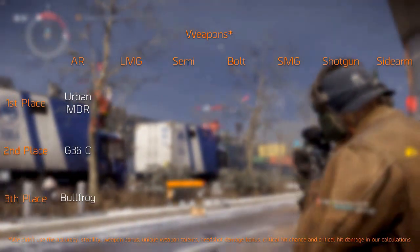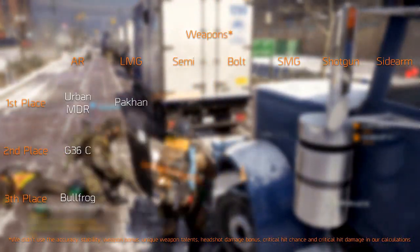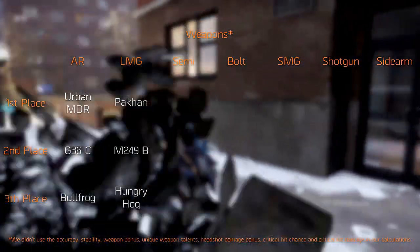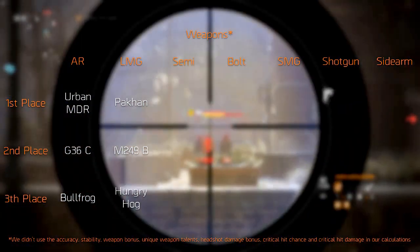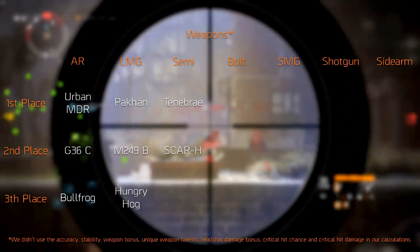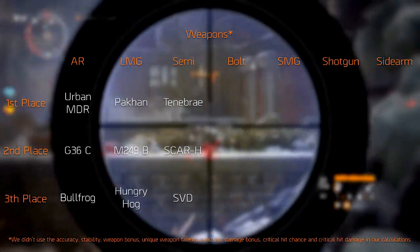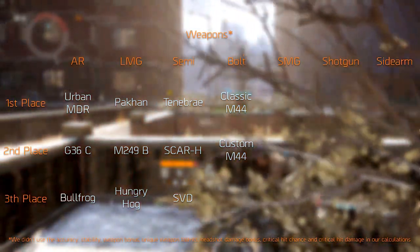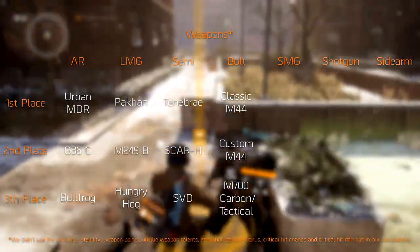Now let's steamroll through the other categories — the details can be found on screen. The light machine guns have the Pakhan in the number one spot, the M249 in second, and the Hungry Hog in third. We have divided the marksman rifles into two separate categories: semi-automatic and bolt action. First spot in semi-automatic goes to the Tenebri, silver to its slightly different variant the SCAR-H, and third place to the SVD. First place in bolt action goes to the classic M44, followed by the hunting M44, and in third the M700 Carbon or Tactical — pretty much any M700 that is not the Model 700.